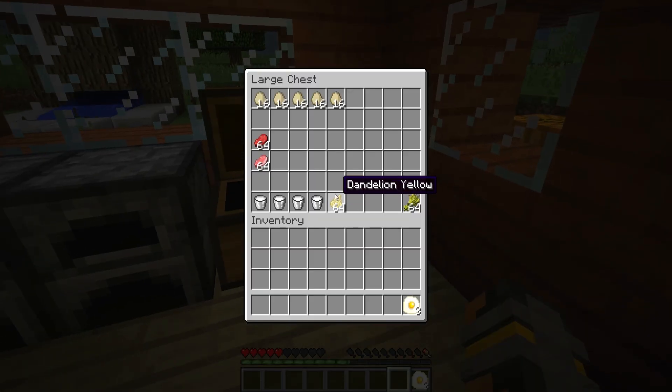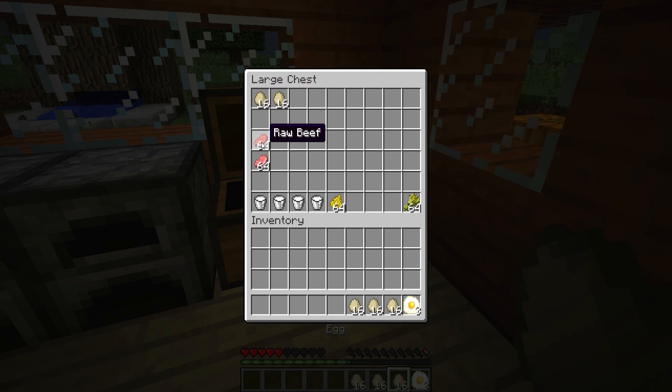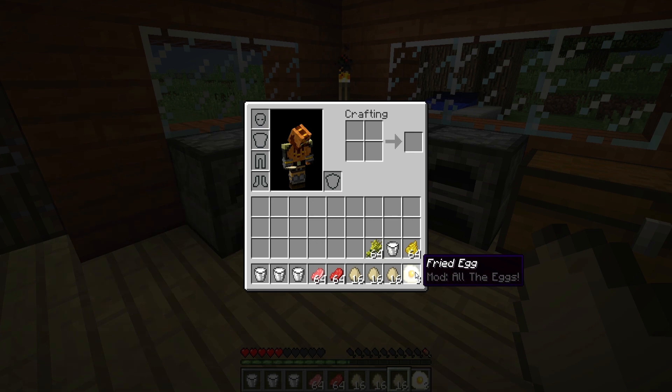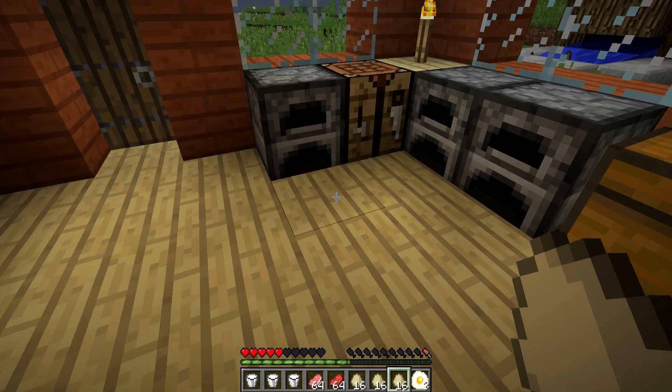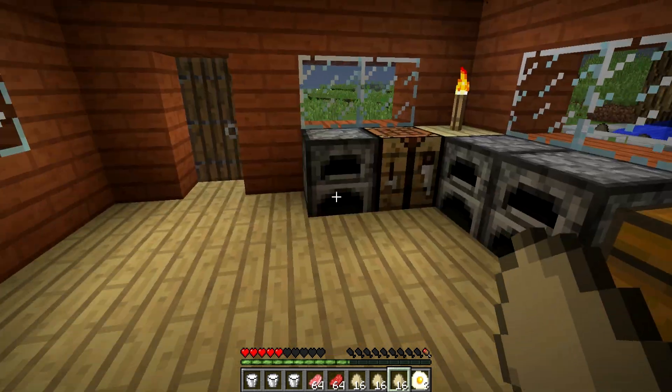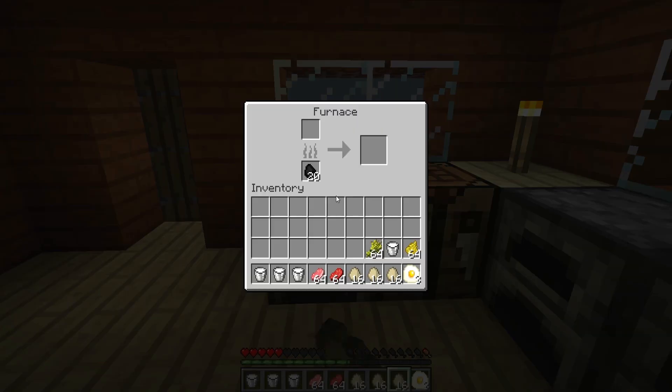But what if I told you that this mod adds so much more stuff? It's absolutely insane, guys. Look at this — we can see all these eggs. We'll grab a lot of them, the beef, the milk, the dandelion, and the wheat. Basically, in this mod, you can make absolutely anything you want with the eggs. We can make scrambled eggs, we can make everything.